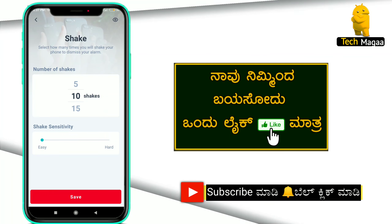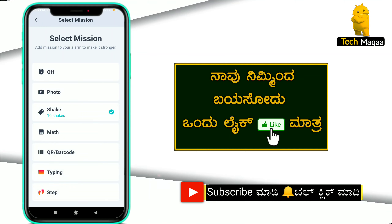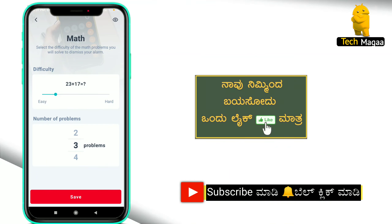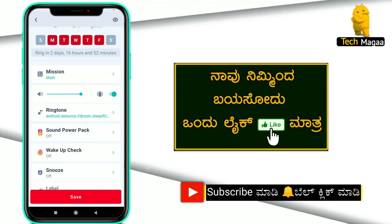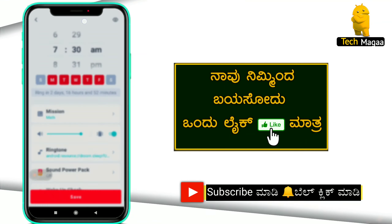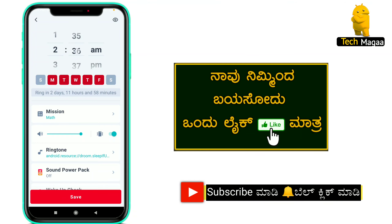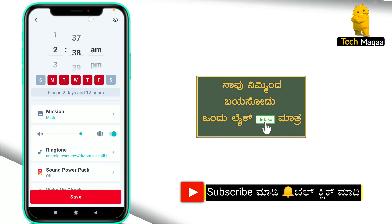If you want to set the max problems, you can set them. It's easy to save. The max value is 237, and we have to set the height to 230. It's easy to set the max, and then we have to save.